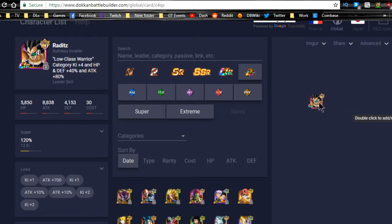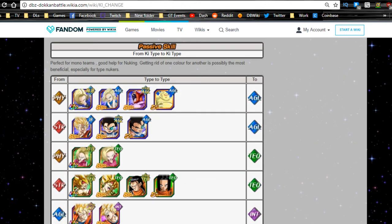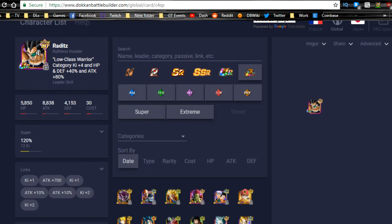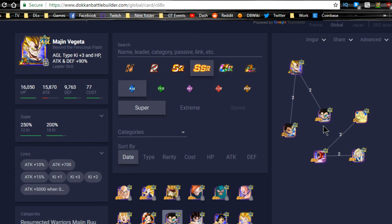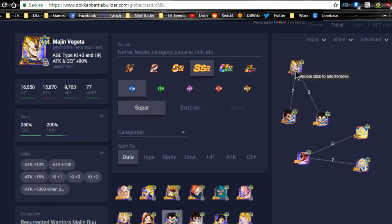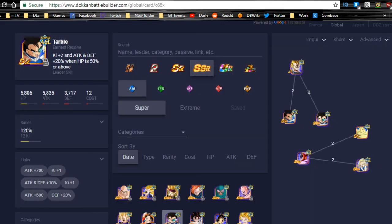For the Raditz team, run either Beerus or Super Baby 2 giant ape variant as the nuker lead, and bring ki changers for intelligence. For the Chowman and Trunks setup, you want key manipulation covered. For the Agility Majin Vegeta, make sure you get him to 18 ki or more — run him as a leader or use Super 17 as a leader alongside him.